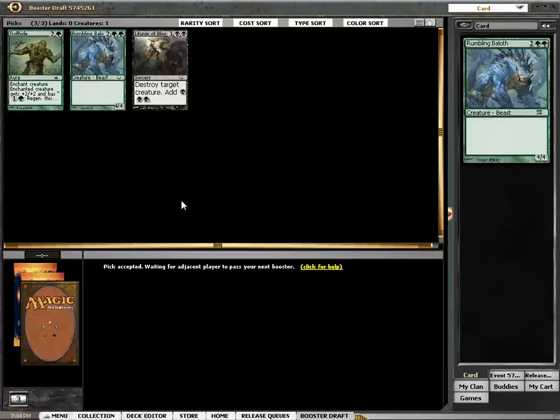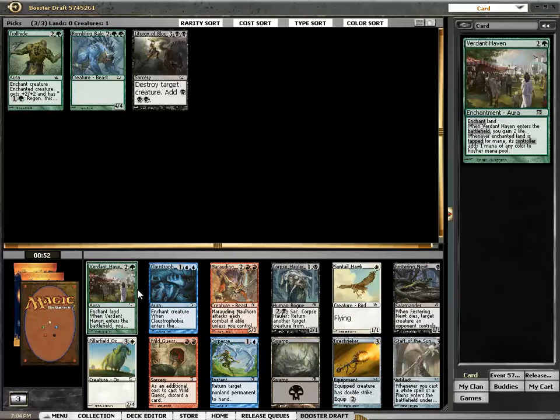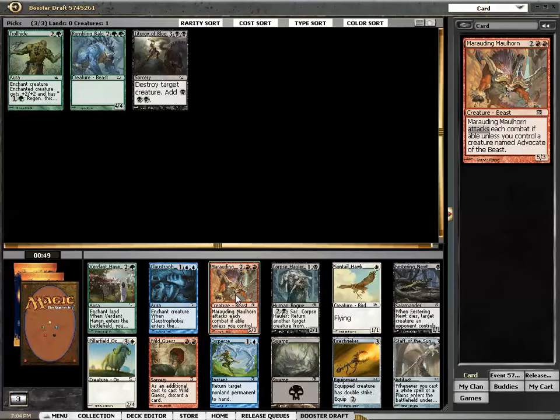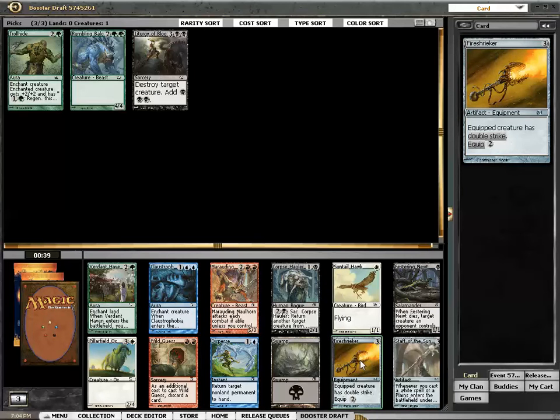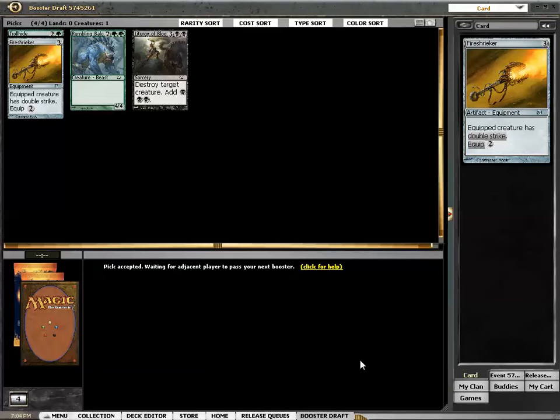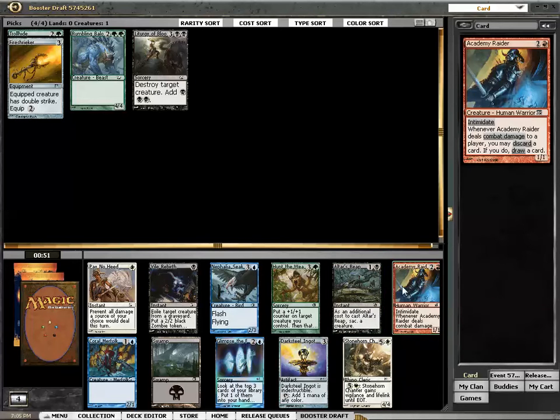Maybe you just have to commit harder to green than you did in M13. I have a stellar record of drafting M14 — it's all on the YouTube channel — and I've been doing very, very well with it. They're passing me Fireshreaker this late. Fireshreaker is, as far as I know, a first pick. The Malhorn is pretty good as well, but I am taking the Fireshreaker any day. This is one broken card — getting double strike on a 10-power creature is going to be very, very good. I need more creatures and green will provide them.